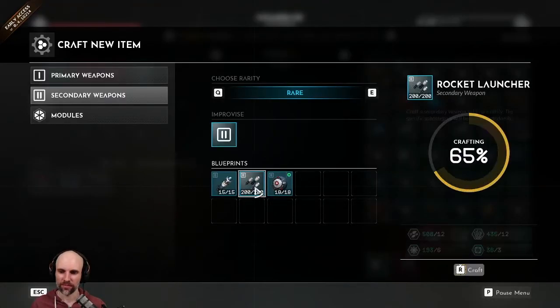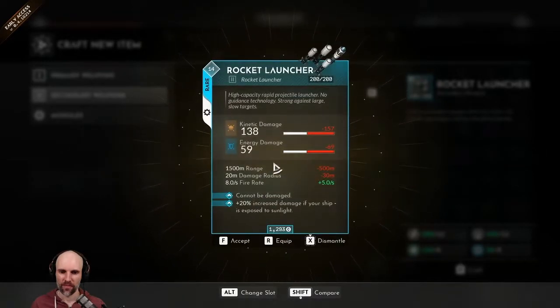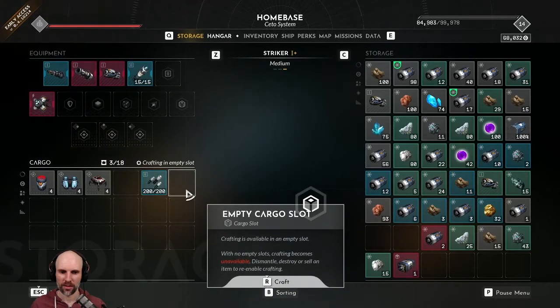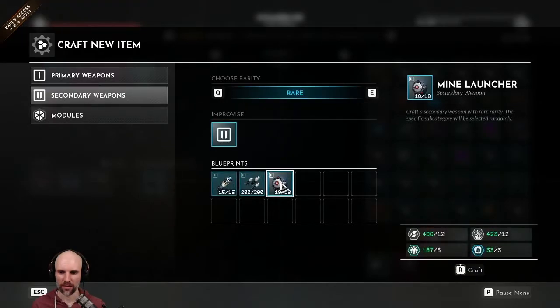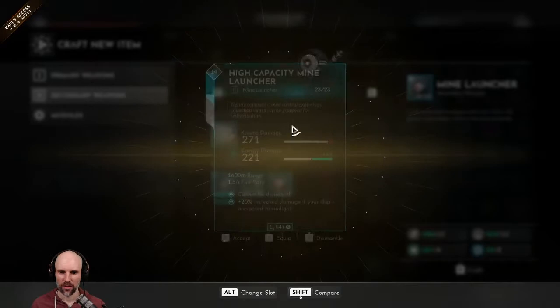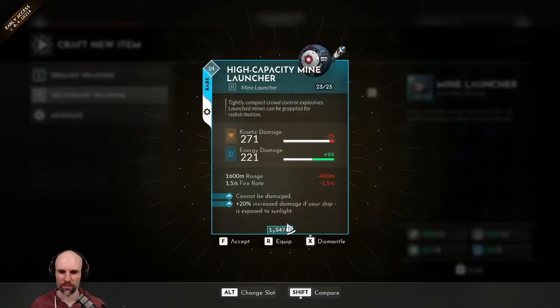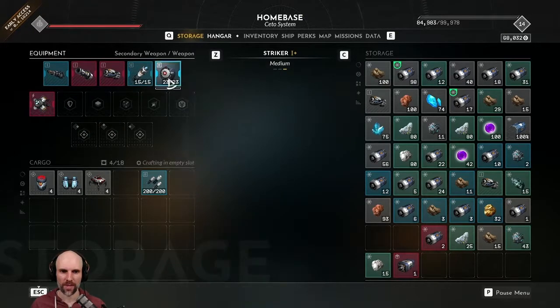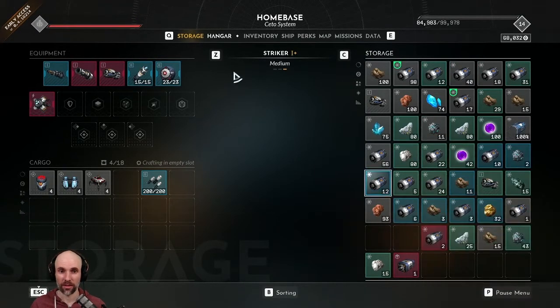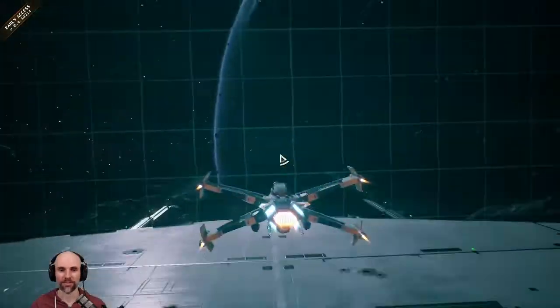Okay, that'll work. Let's see — mines. Sure. That and that. Let me leave the station. I think leaving the station — let's see. Don't accidentally get a crash here. Looks good.